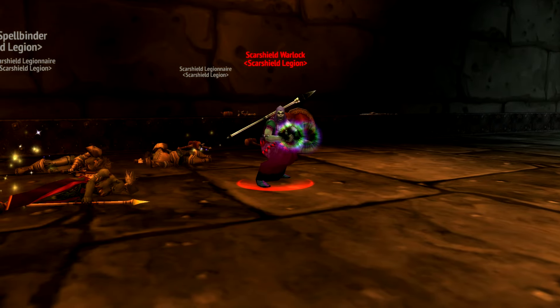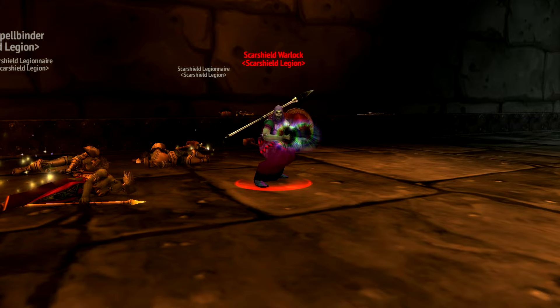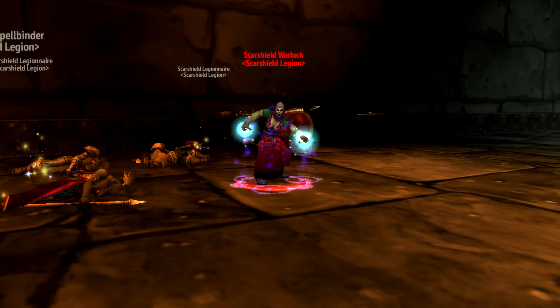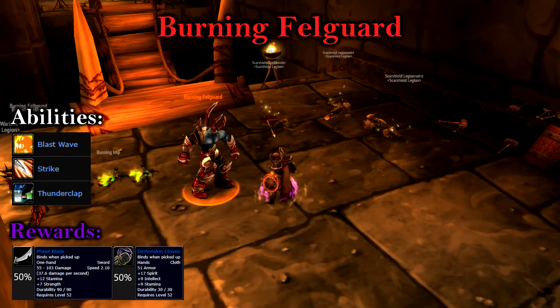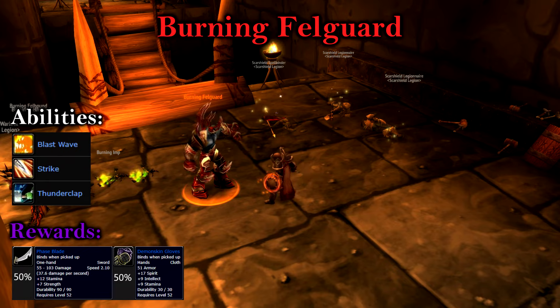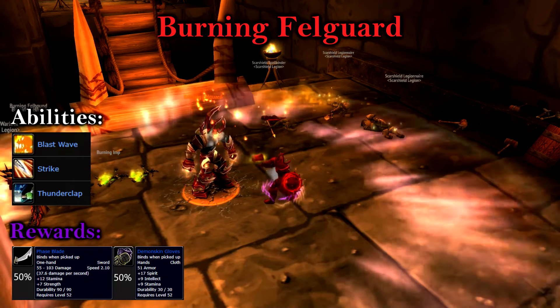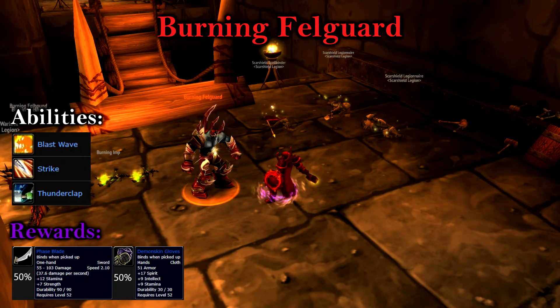Encountering our first rare is quite interesting. If you really need either of the items the Burning Felguard drops, you'll want to aggro one of the Skarshield Warlocks, let them cast their demonic portals, and just sit there and wait. Occasionally a Burning Felguard will pop up. He's quite easy, but does a bit of area of effect damage with his Thunderclap and Blast Wave. There are scenarios where you'll have to wait up to 5 minutes for him to pop out of the portal, and he can be spawned multiple times if you're lucky.